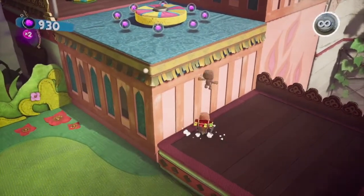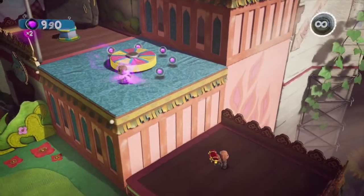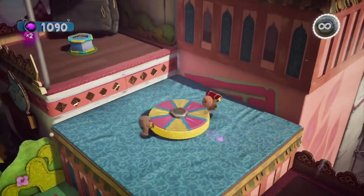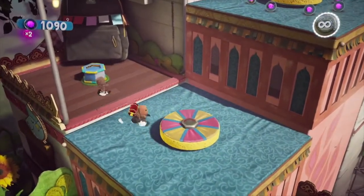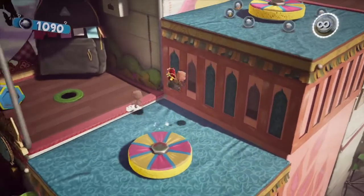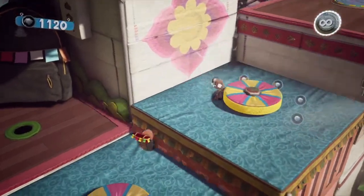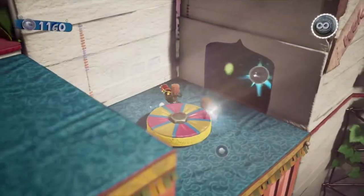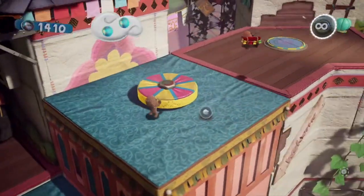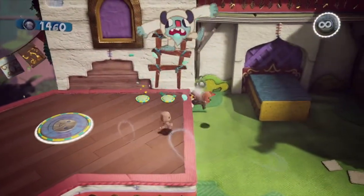Also, if you guys are watching this and you are new to the channel, welcome! I've been making a lot of content based on Sackboy: A Big Adventure, so if you're into that kind of content, this is the place for you. Now the first marble is actually — if you bring this all the way down — right inside this little alcove. And then you just trap your friend in there after. Except he was too fast.